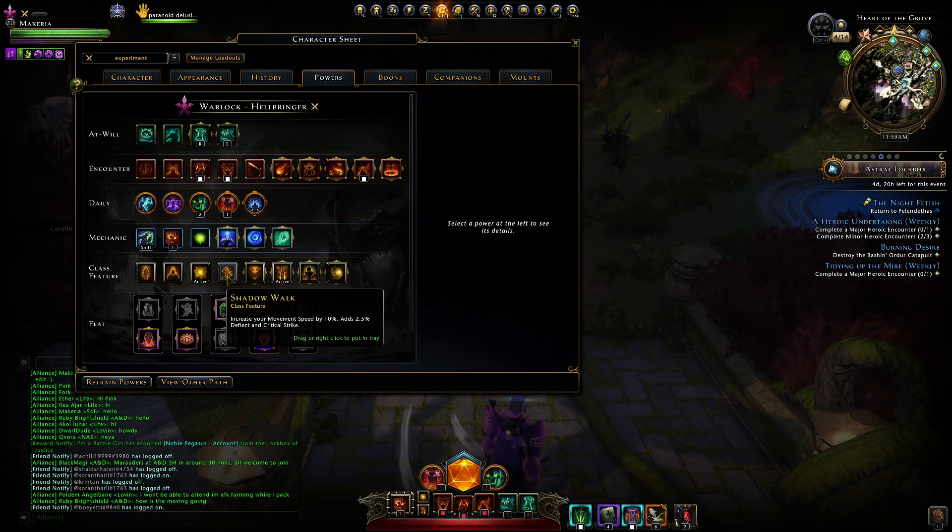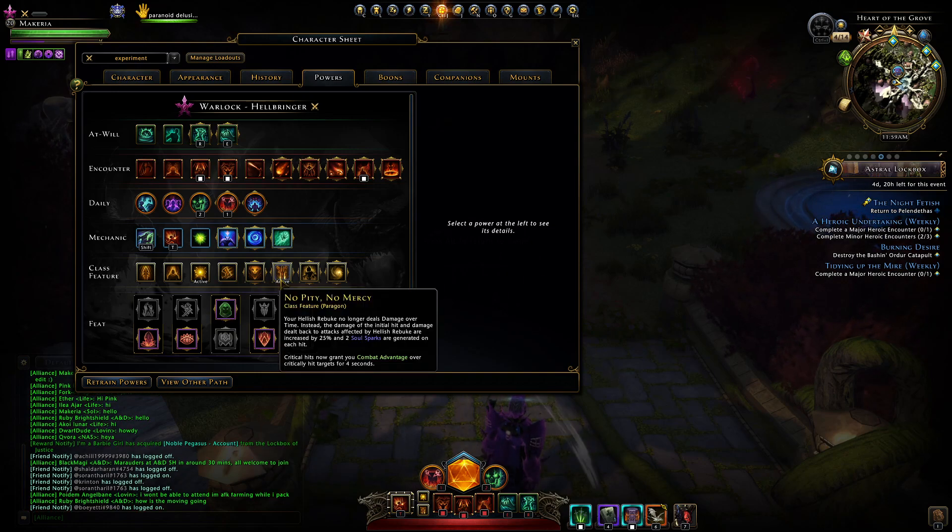It increases my speed by 10%. But since I've been trying to do trials, I've been doing No Mercy. You need to see what that does, because it changes your Hellish Rebuke from a DoT to a direct damage. And you see that there — on Critical Hits, it gives you combat advantage, which is even better.